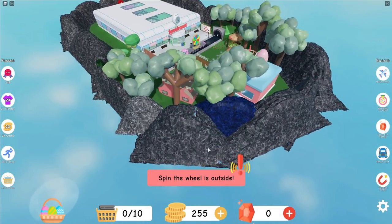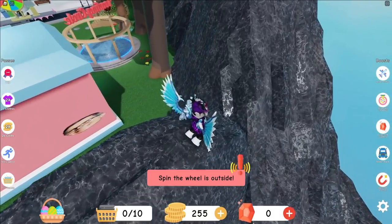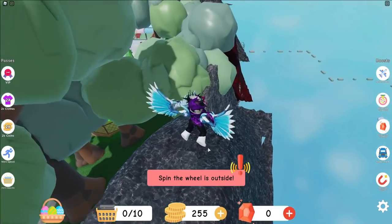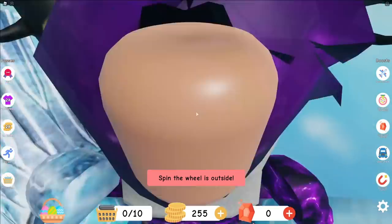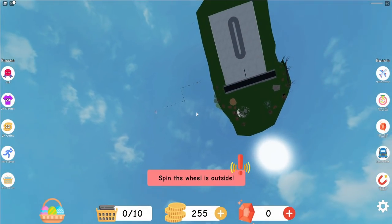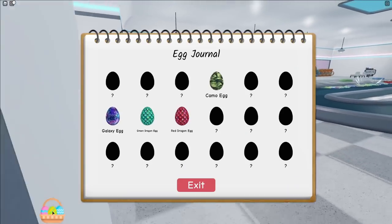There was a bit of parkour, so I'm going to go ahead and try and see if we can complete the parkour. If we maybe get an egg at the end of that, that'll be pretty cool. Let's go ahead and quickly do this parkour and see if there are any hidden eggs behind here. Let's do this little mini obby - I'm pretty sure we just fell straight through that.